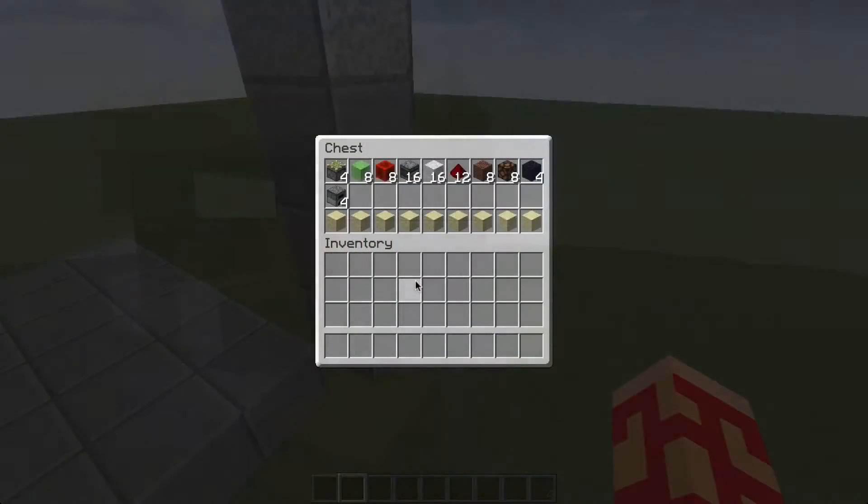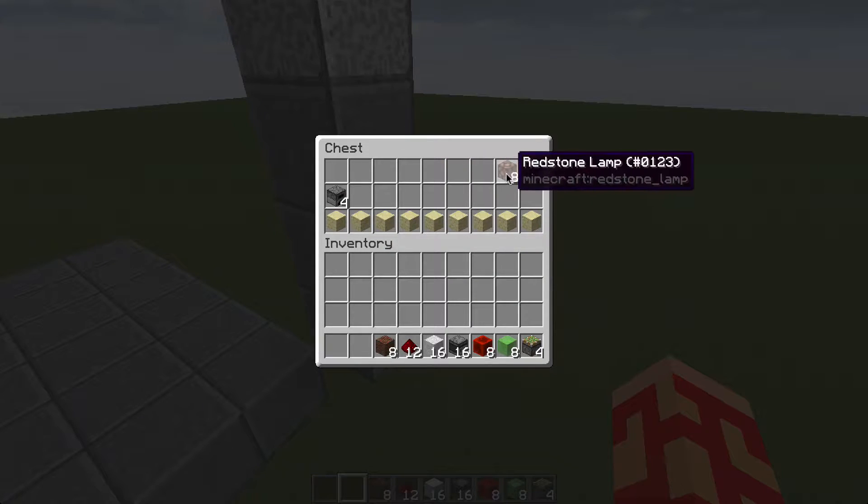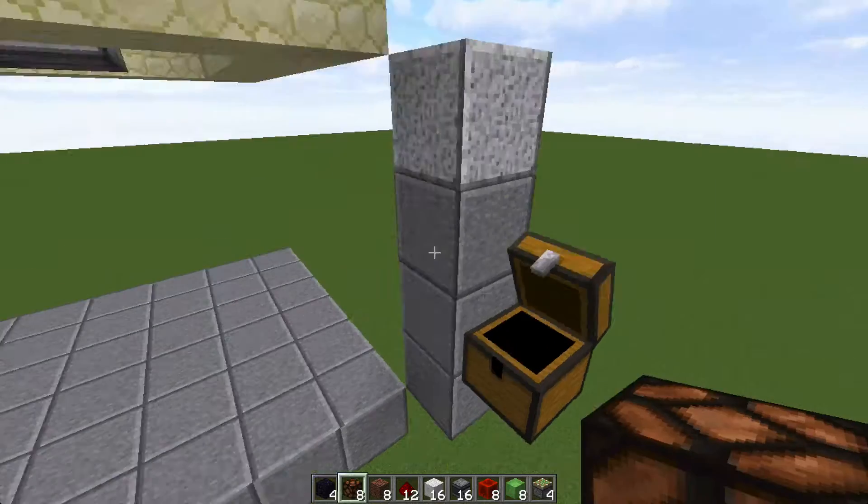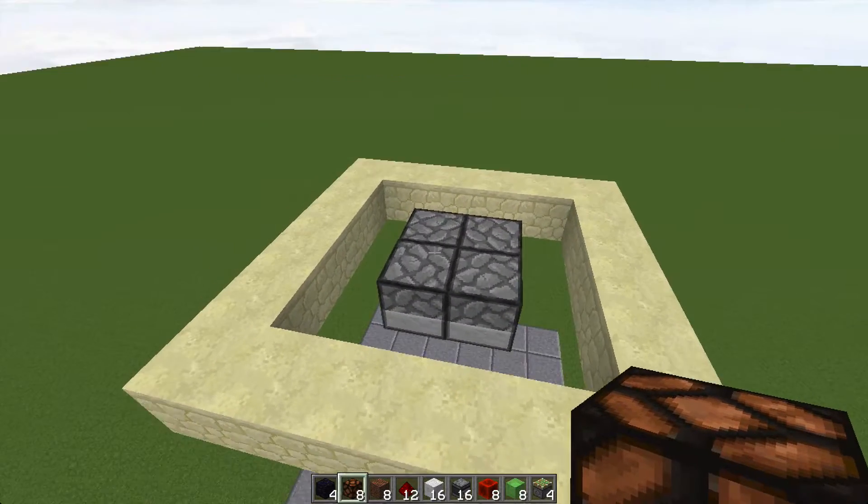Let's get started. Here's what you're going to need to build it: four sticky pistons, eight slime blocks, eight blocks of redstone, 16 observers, some wool blocks or whatever you want your redstone blocks to be, 12 redstone dust, eight note blocks, eight redstone lamps, four unmovable blocks to place on the floor, your four furnaces, and some blocks to surround it on the floor.